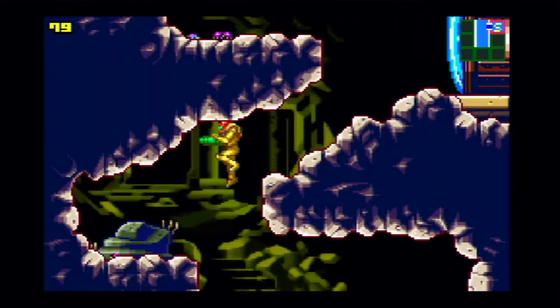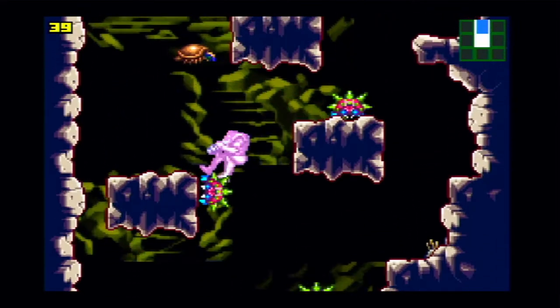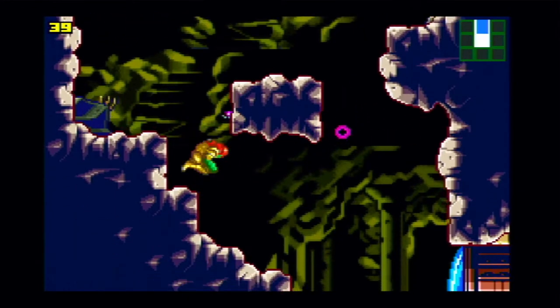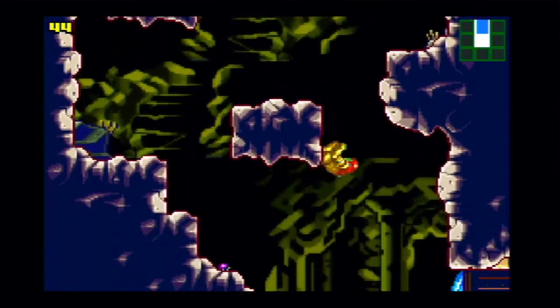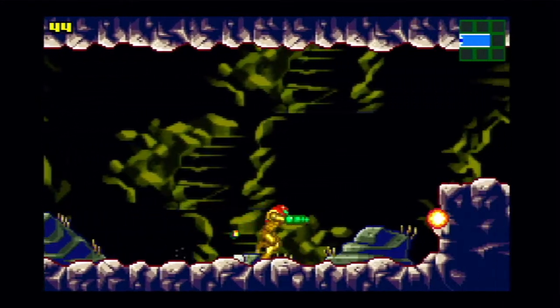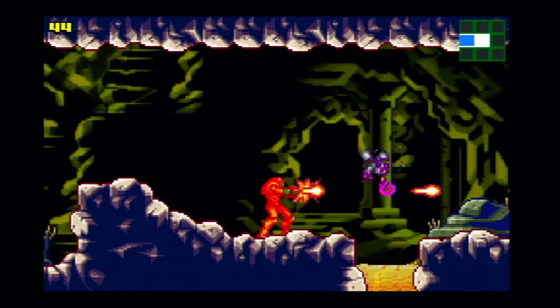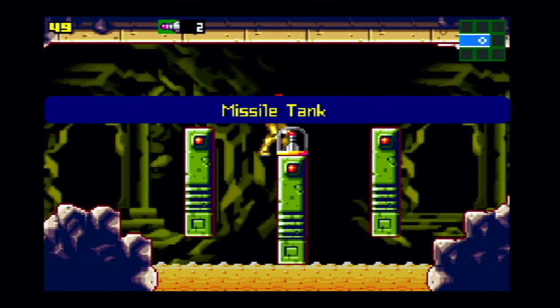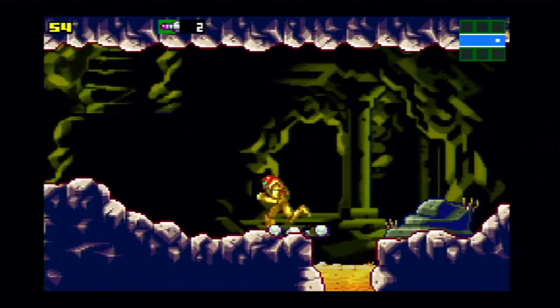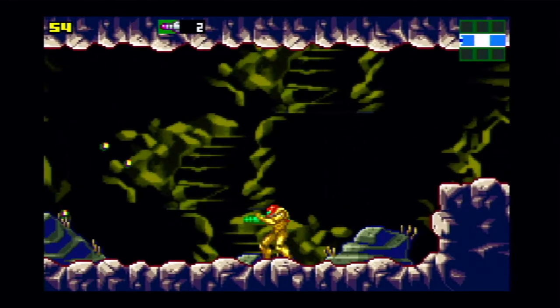There are a lot harder enemies here — those red spike enemies, I think they're called Zoomers. And here we find a missile tank. On hard mode you only get two missiles from these tanks instead of the usual five. That's another downside to hard mode.